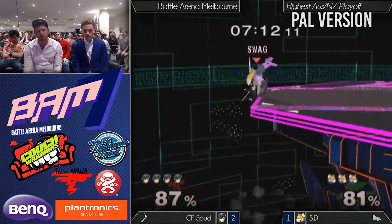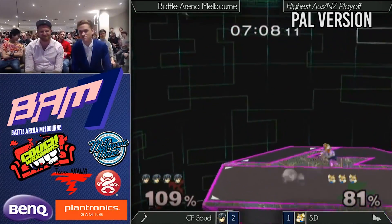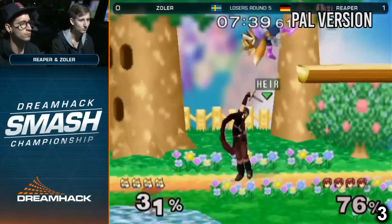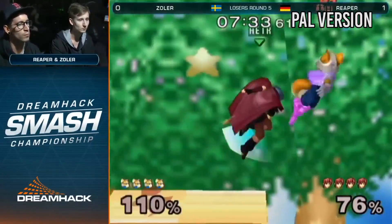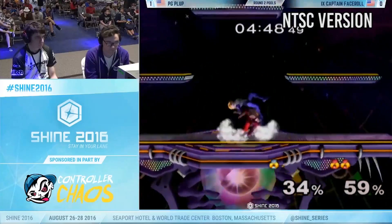While this could be considered a buff to Marth, he was also nerfed in PAL — his down air was changed from the spike that we all know and love to a simple meteor smash that's similar to Captain Falcon's down air. Because of this, European Marth players go for the European Ken combo: instead of forward air to down air, they opt to do forward air to reverse up B for their kills.